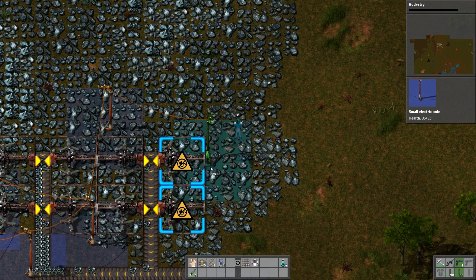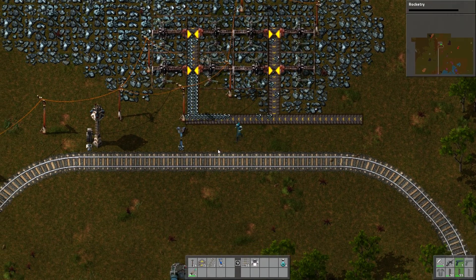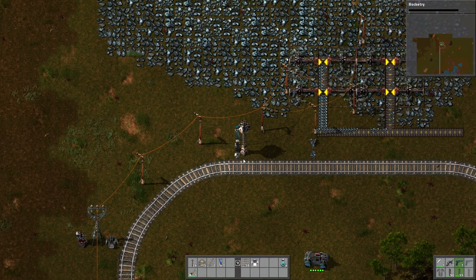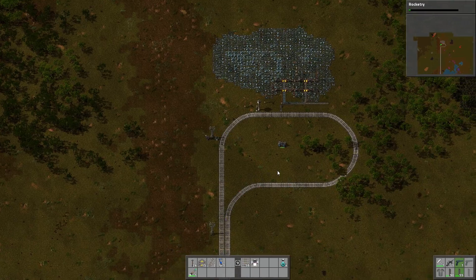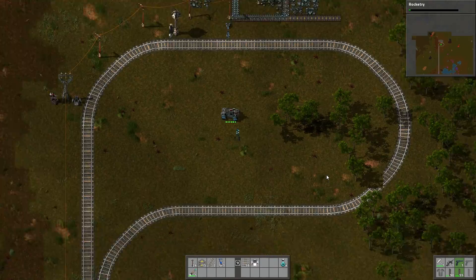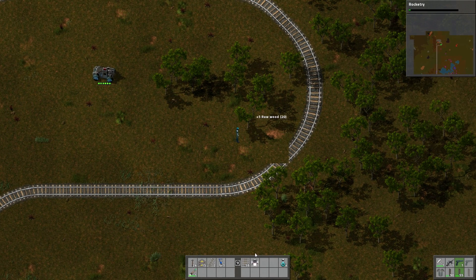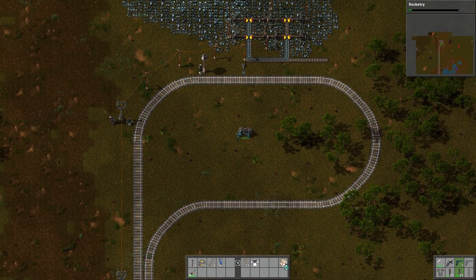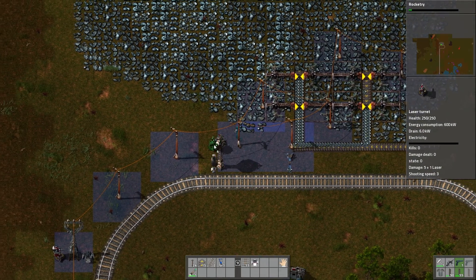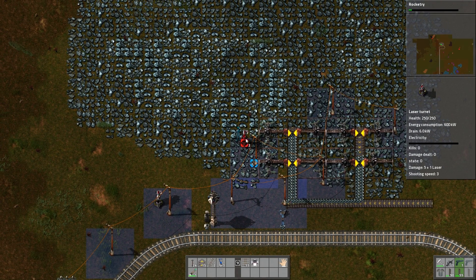Rocketry — sure, that sounds cool. Now these guys should start producing like crazy, right? And the train should get here I think. If we didn't miss one piece here — yeah we did, of course we did. Get up here. And we do want to just put a couple of random turrets here just to feel a bit safer.